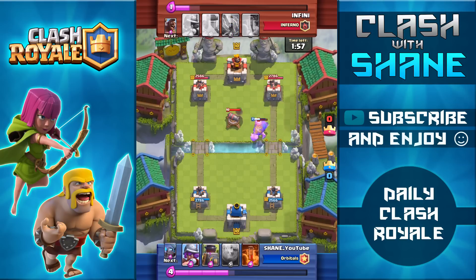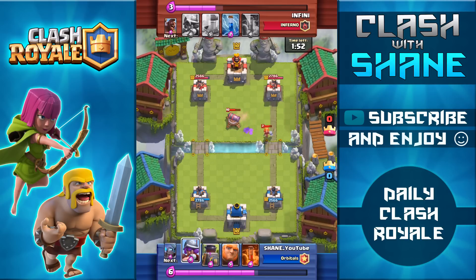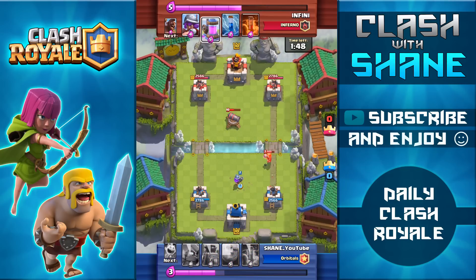Right here the giant is going in, but unfortunately I just don't have the elixir to support him — and this is exactly what I mean about the giant excelling in the double elixir period versus not doing so well earlier on.